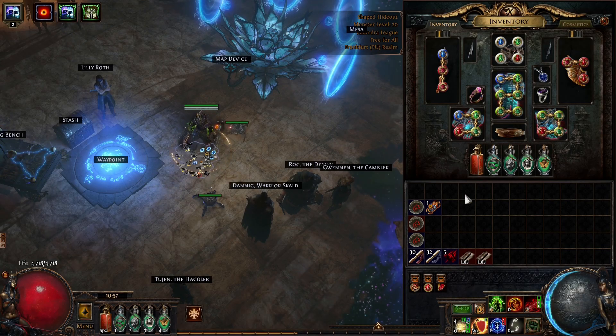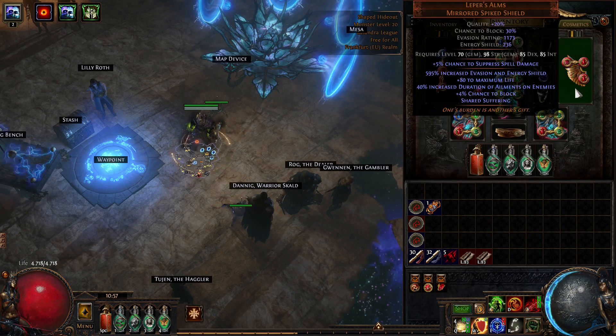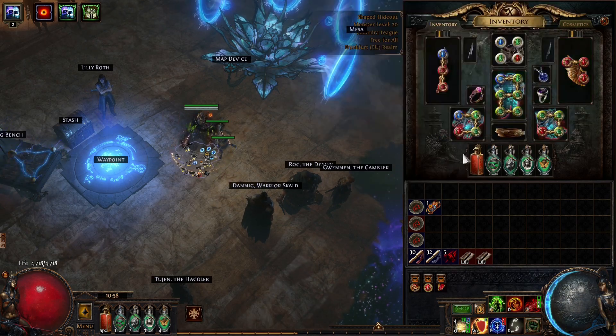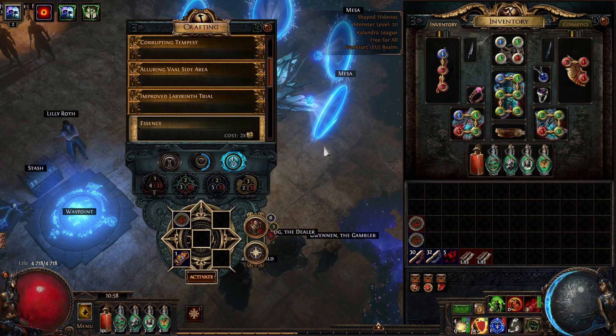So it took me a while to record again. I didn't have much time to play but I made some significant updates to the build. You can probably already see there's a new shield which solved the reservation issue — the energy shield and mana issues with Eldritch Battery. I'm going to talk about the upgrades I'm crafting in a second but I'm going to do a quick map showcase first.